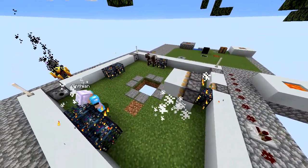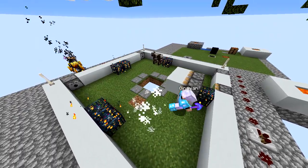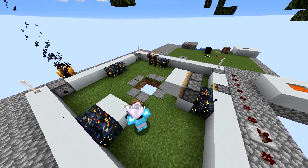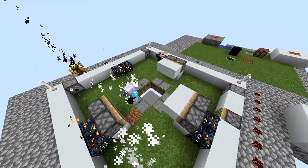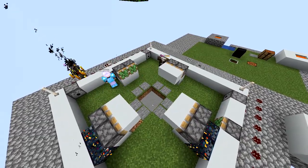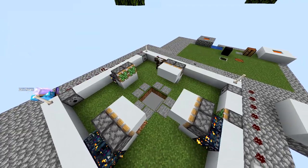Right now I'm working on moving some of the spawners so that there's two on each side. And I want to put sticky pistons with blocks on all four sides. Let me go kill these blazes.